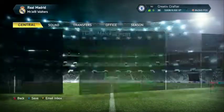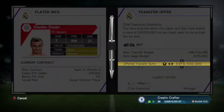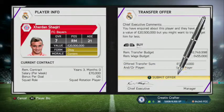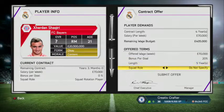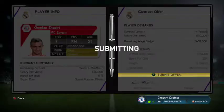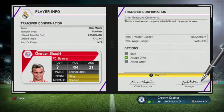After selling Di Maria, I automatically went and inquired for Shaqiri. Bayern Munich asked for £20 million so I offered £17 million hoping they would reason with me. Bayern accepted the £17 million bid. All we had to do was give Shaqiri the contract he wanted, which was £70,000 a week, which I happily gave him. Shaqiri accepted and would make a really good backup wide player for Gareth Bale.